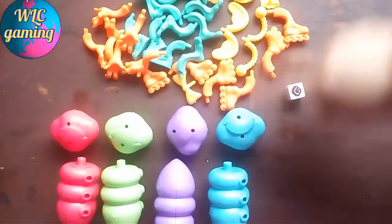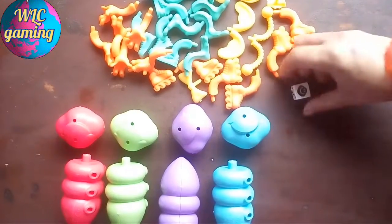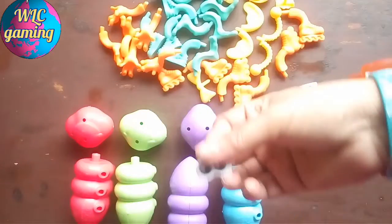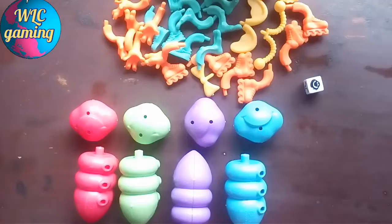Hi everyone! These are the parts to make your putty. There are four players — some head, some body, some legs, and some eyes, some mouthpiece, and some head pieces.